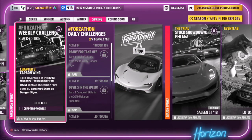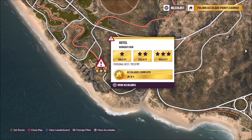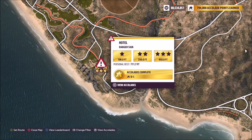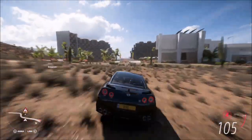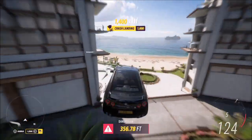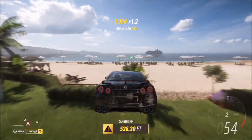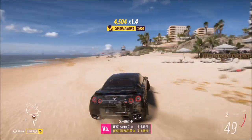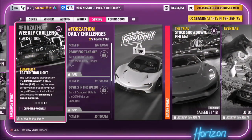The next challenge is also super easy — it wants you to earn six stars at danger signs. I picked the hotel danger sign, where three stars only requires 450 feet, which is really easy to achieve. You don't need a huge run-up; just head towards the middle where the hill is, hit the jump at well over 110 miles an hour and you'll smash that 450-foot three-star target. Then just rewind and go back and do it again, and that challenge is complete.